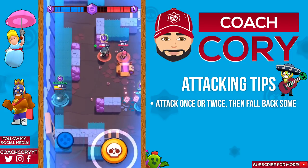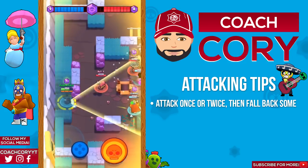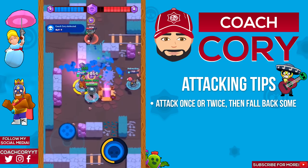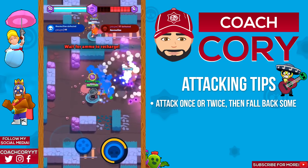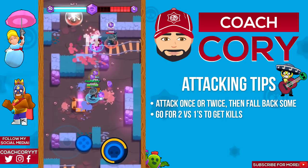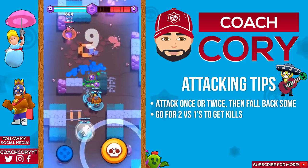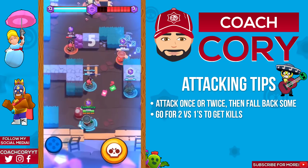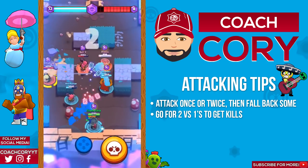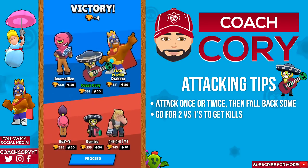You're constantly going back and forth chipping away at enemies, building up your super and getting them lower health for your teammates to kill. Another good tactic is since it takes Poco so long to kill enemies 1v1, it can often be better to go help a teammate get a kill rather than stay engaged in a long drawn-out 1v1. But if you're gonna do that it has to be brief — just a few attacks to help get that one kill.